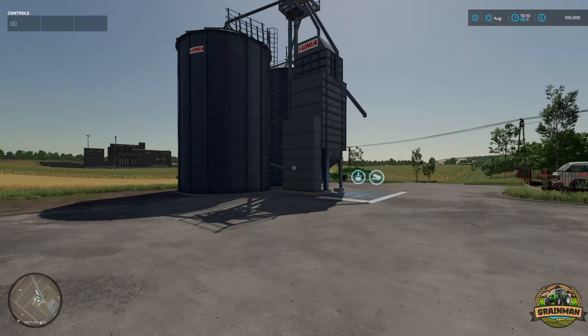Everything else seems okay. Field 44 doesn't come with any rented equipment, but sometimes they don't. Checking field 44 quickly - yes, it definitely does have canola in it. A bit strange. You don't start with any production chains from scratch, but there are quite a few custom production chains on the map that you can buy and also place down.